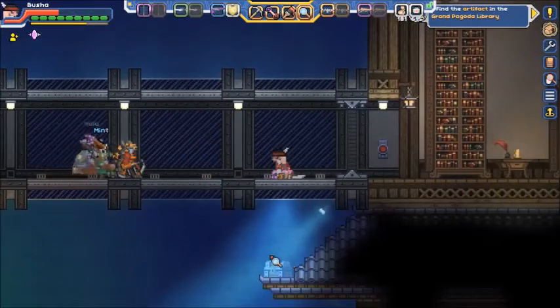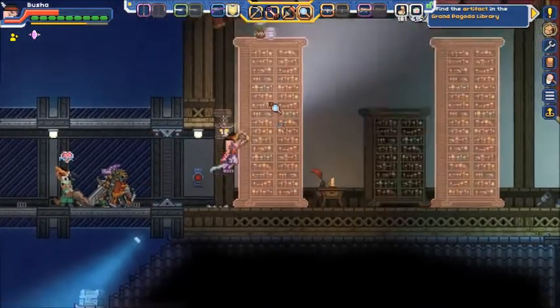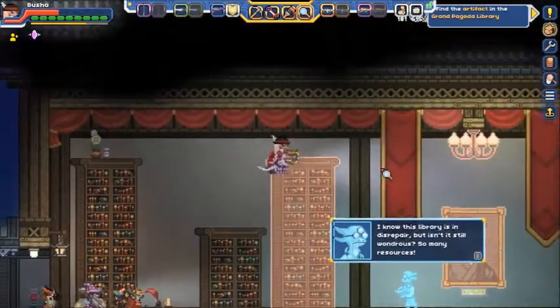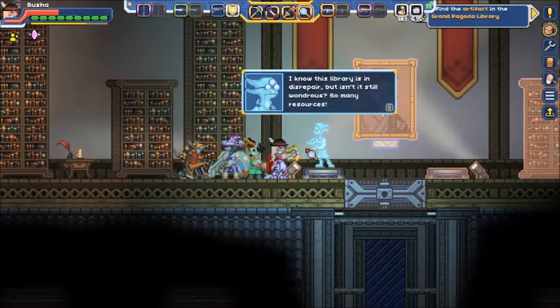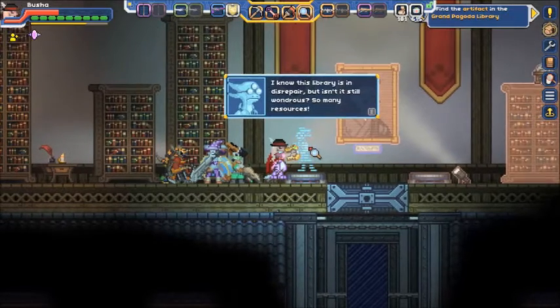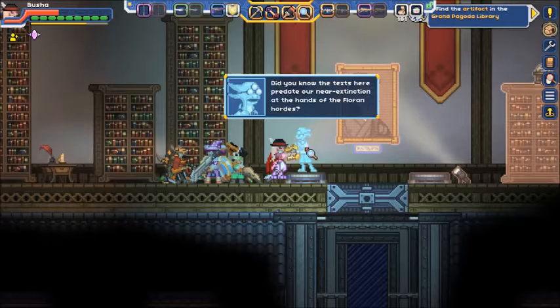There's a chest down there. Monsters just don't show up in the next hallway. I know this library is in disrepair, but it's still wondrous — so many resources. A thousand years of literature, art, and essay. Did you know texts here predate our near extinction at the hands of the Floran hordes?